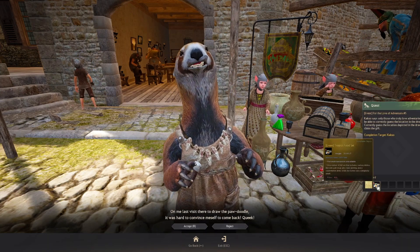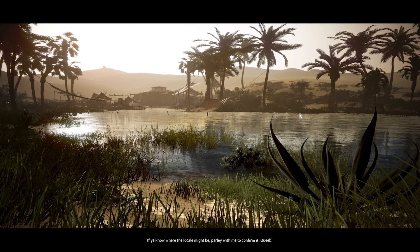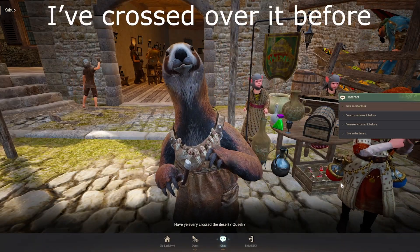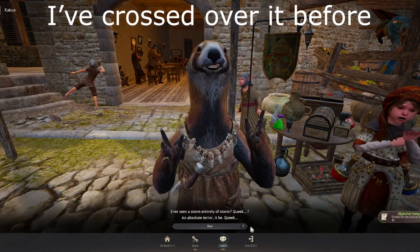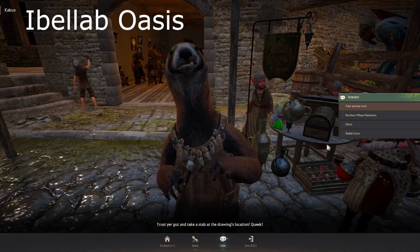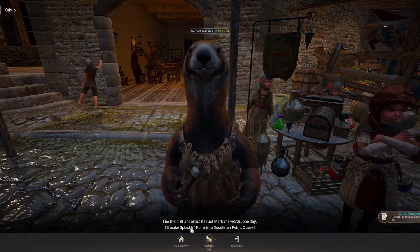Next quest: For the Love of Adventure Number Five. For this you will get the Tropics Food Set. Accept, chat, look at the drawing — not a bad one. Press Escape, then R again. Chat — the answer is 'I've crossed over it before.' Next chat — Abilaba Oasis is the correct answer. We are done with this quest, confirm.